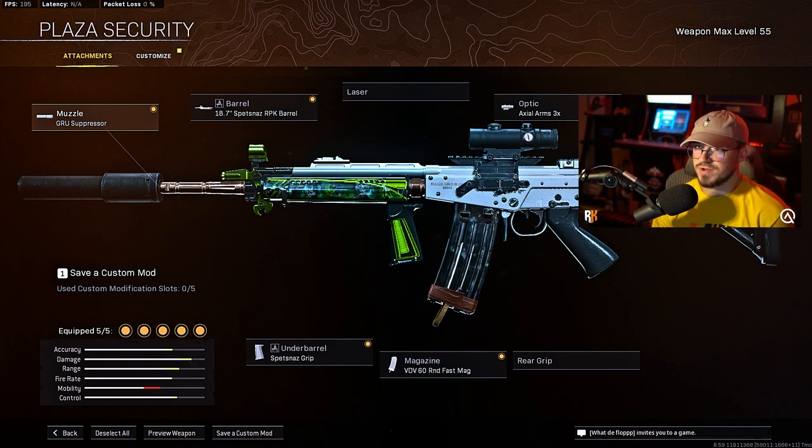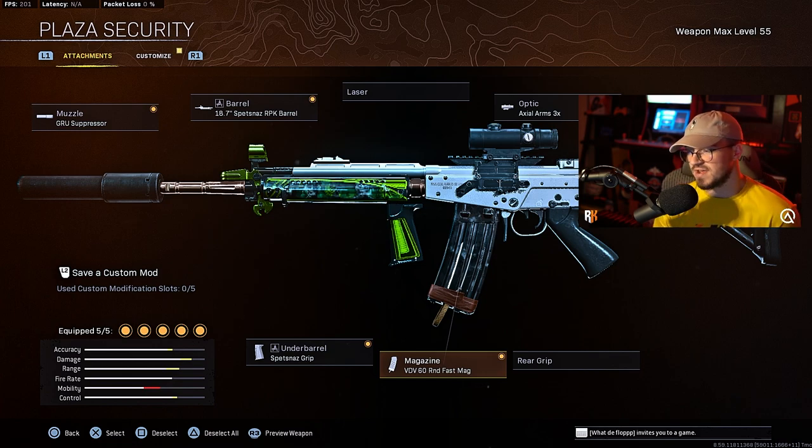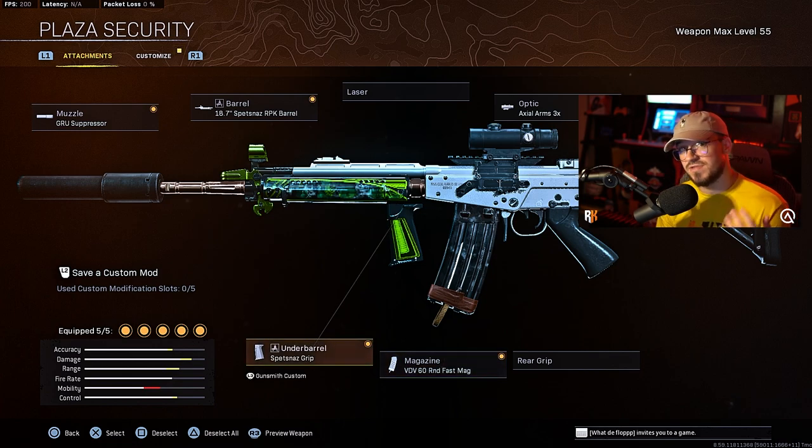So this FFAR83 class — we're rocking the Groot Suppressor for the Muzzle, the Spetsnaz RPK Barrel for the Barrel, Axial Arms 3x for the Optic, the 60-round Fast Mag for the Magazine, and the Spetsnaz Grip for the Underbarrel.